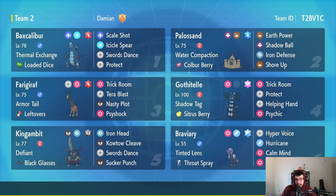Next up, Farigraf with Armor Tail, which means priority moves like Fake Out and Extreme Speed do not hit me. Rocking Leftovers for a little more health, Trick Room, Terra Blast as a fire type since I'm Terastallizing into fire, Nasty Plot for plus two on special attack, and Psychic Noise to hit as hard as possible. Then King Gambit with Defiant - if any stats get lowered, it's plus two attack. Rocking Black Glasses for harder dark type hits, Iron Head, Kowtow Cleave because it never misses, Swords Dance, and Sucker Punch.